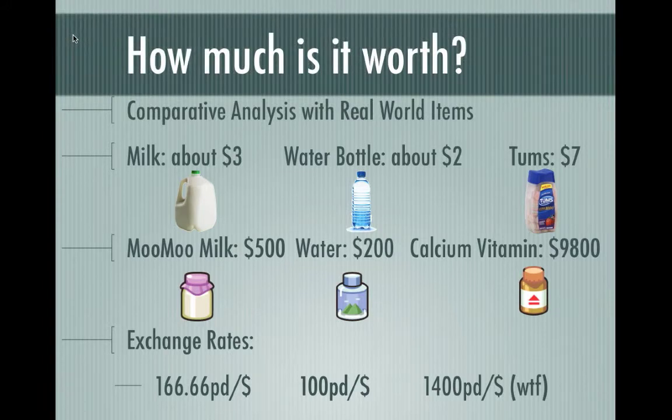How much is a PokéDollar worth? If we compare real-life items with Pokémon items, we find it's actually not an easy answer. Milk is about $3 in the real world but $500 in Pokémon. Water is about $2 in the real world and about $200 in Pokémon. And Tums — a nice bottle gets you for about $7 — costs $9,800 for a bottle of calcium in Pokémon, which is essentially what Tums are. This equates to exchange rates of about 166.66, 100, and 1,400 PokéDollars per dollar, which is kind of expensive.